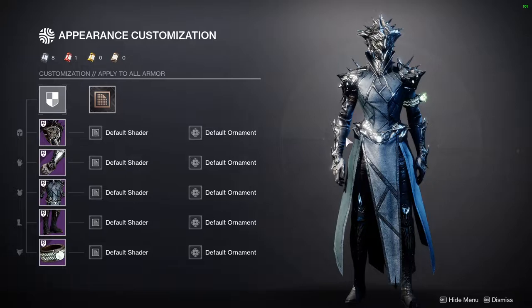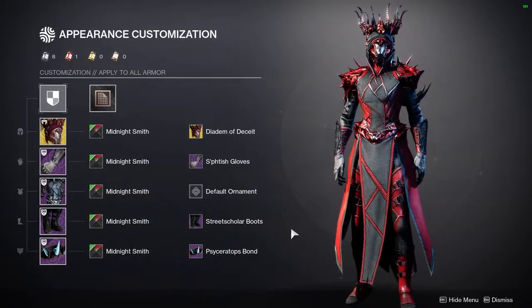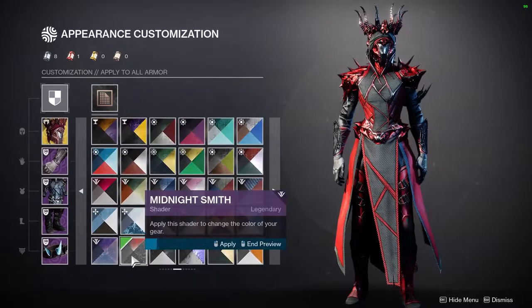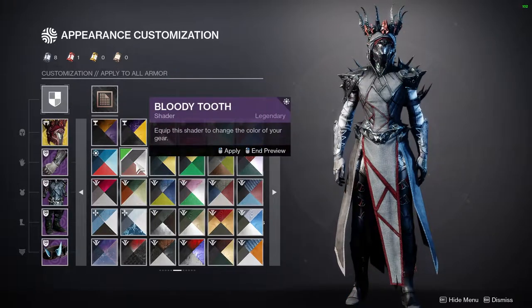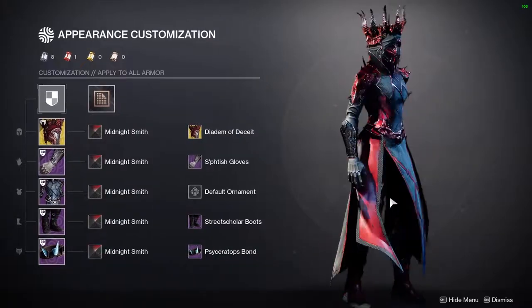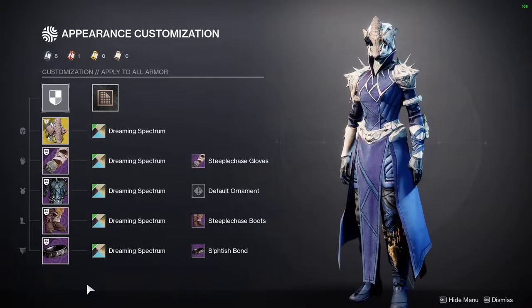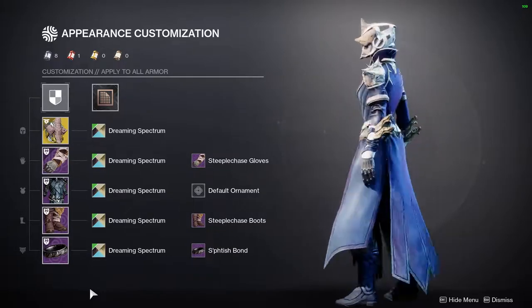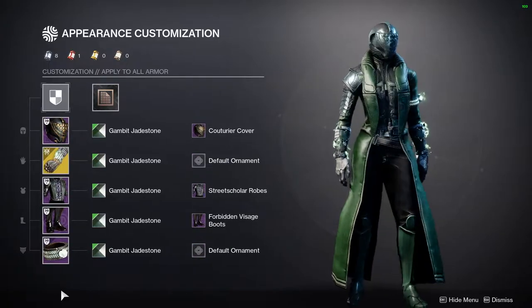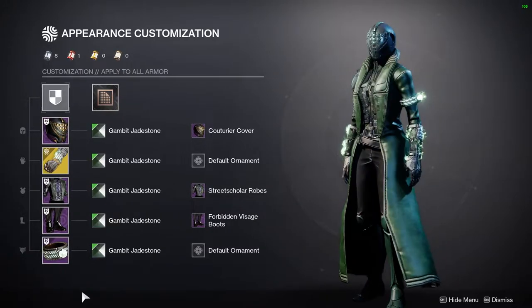Let's move on to actually building an armor set on the fly. Midnight Smith — oh, that's it. That looks so good. Another shader I'd probably go for would be War Brick, but no — Midnight Smith looks way better. The cool thing about this armor is you can combine it with a bunch of other stuff. Verity's Brow would pair really well, though the bone color can't change. Necrotic Grips would also pair well — specifically the base version, though the ornament does give off a green glow too.